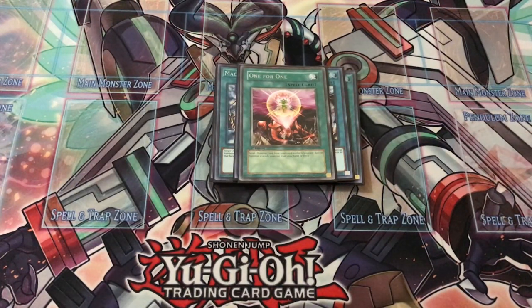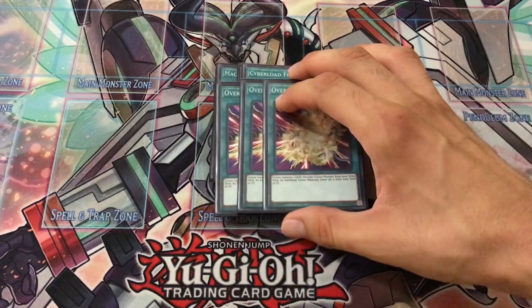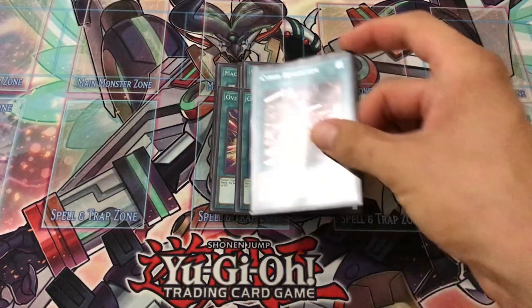For fusion spells, I play one copy of Cyber Load Fusion because it's searchable, and it goes extremely well with my three copies of Overload Fusion. I do more of a fusion-oriented build rather than an XYZ or Link focus. I feel a fusion build is better because you have more opportunities for crazy OTKs. These two cards are really good together — Overload Fusion sets up your Cyber Load Fusion, and then Cyber Load Fusion being a quick-play spell lets you go for that extra damage during the battle phase. Overload Fusion gets out your Chimeratech attackers, which are basically your OTK win condition.